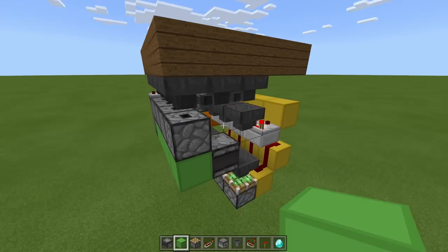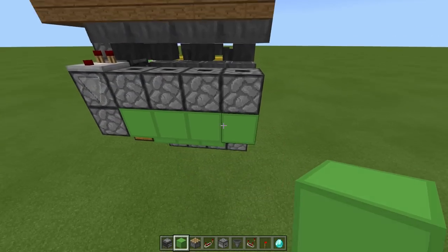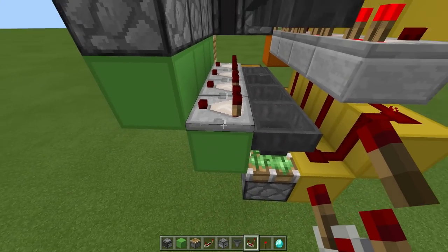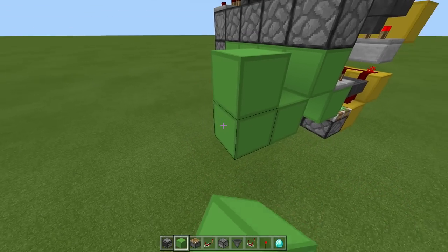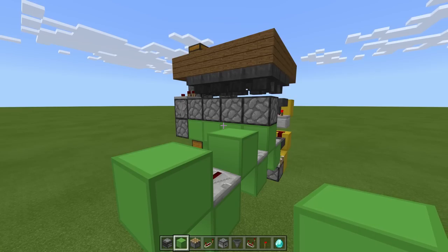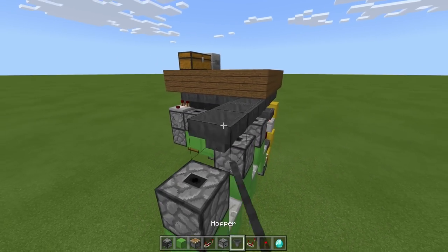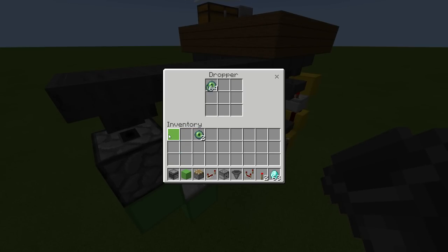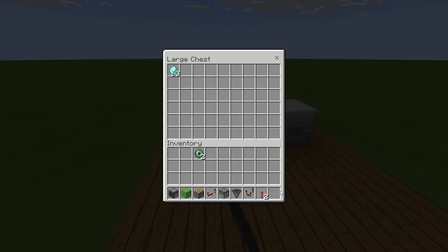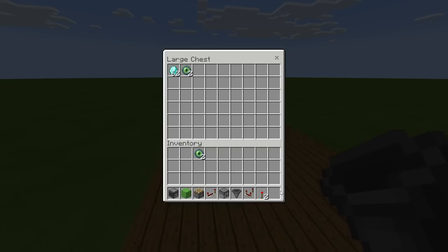The problem is when you want more than two - so for example if we want three eyes of ender when we place a diamond in, it gets a little bit more tricky, especially because we've made it completely tileable. Unfortunately the answer is quite large. What you need to do is place a comparator back and run a repeater into a block, then another one. Because it's completely tileable this is really the easiest way unfortunately. Then have droppers facing up, and have hoppers going into them with the eyes of ender in here. Now when I press a diamond in and press the button, we get three eyes of ender going up into our chest.